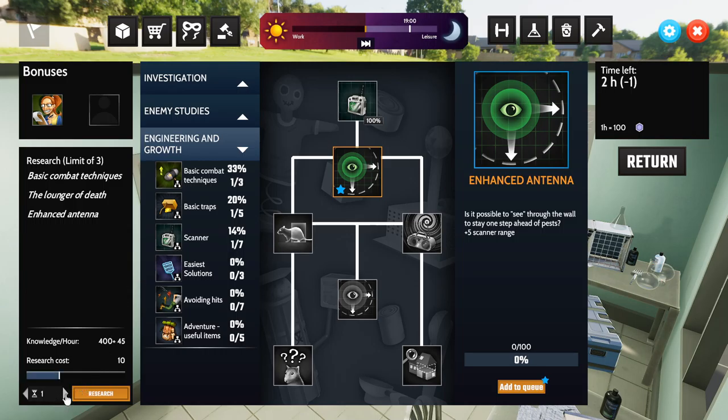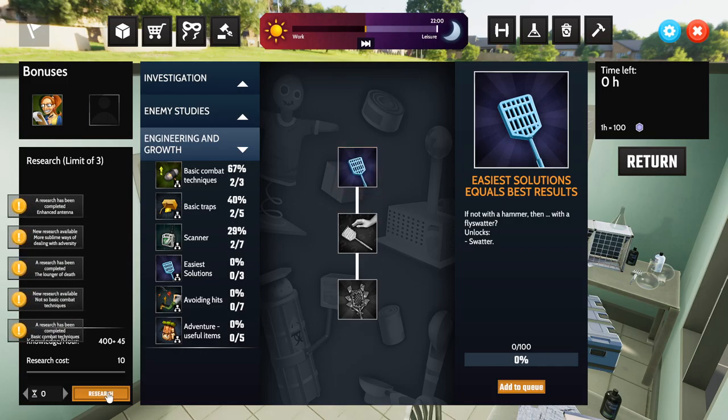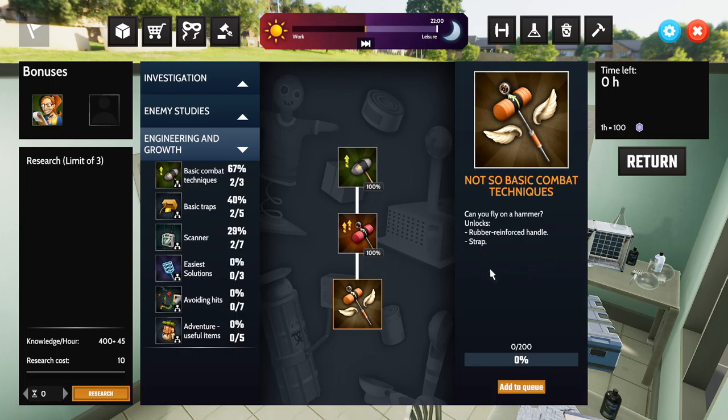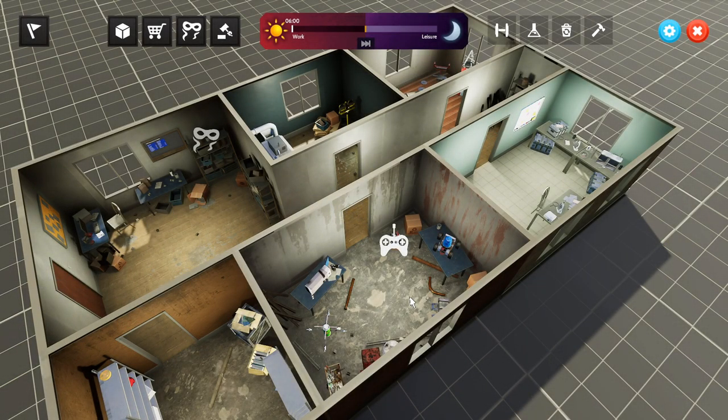I hire the traps researcher for 400 per hour plus 45. New research becomes available and I unlock one more upgrade. We move on to day four to look at some of the other areas.